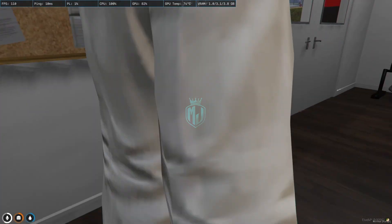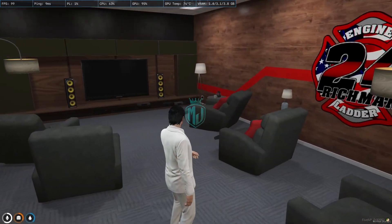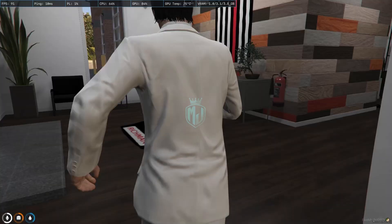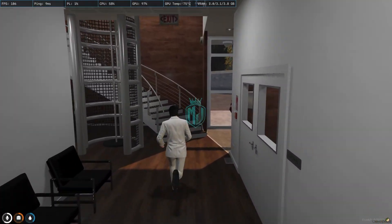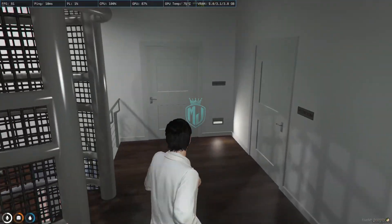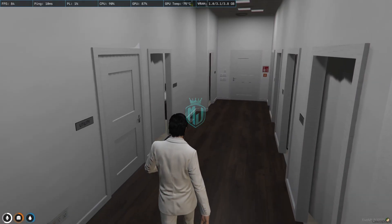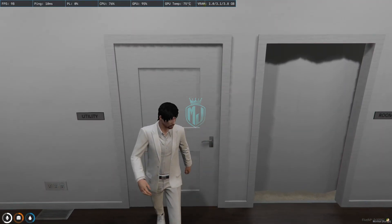This definitely looks like a premium MLO, and you can get it for free. Let's check out what else is available — heading upstairs. There are two rooms up here: bunk rooms and utility rooms with various equipment.